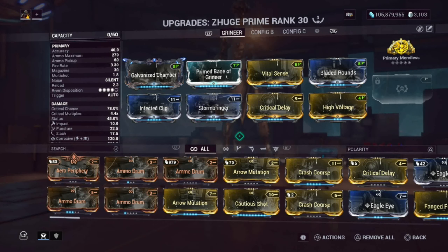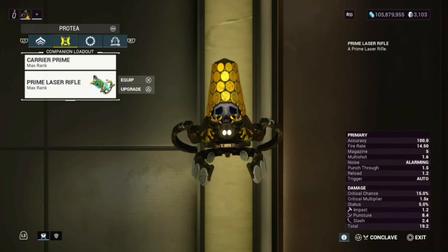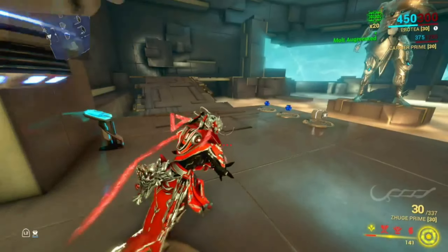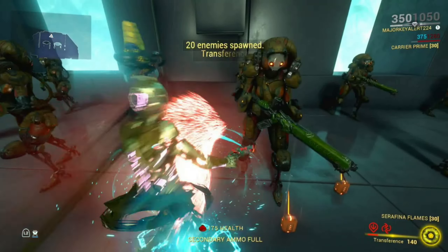Like I always mention in primary weapon builds: if you use Carrier Prime — whether it's the Prime Laser Rifle or Sweeper Prime, doesn't matter — you just need these three mods on it: Vigilance Armaments, Offense, and Fired Up. Once you have those on, you get increased Critical Chance, so now you can do Critical Chance damage too and start seeing orange crits.